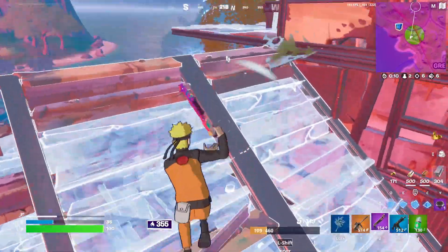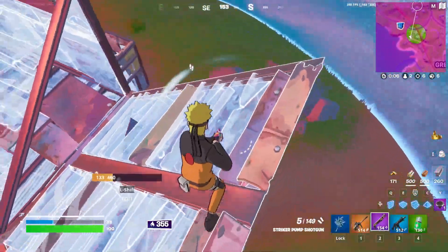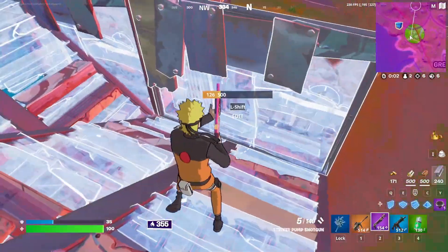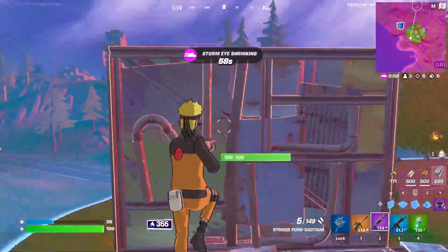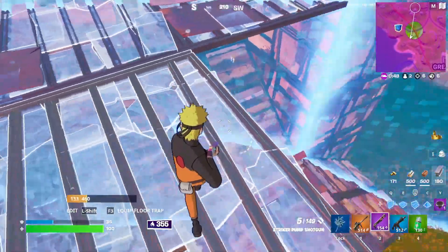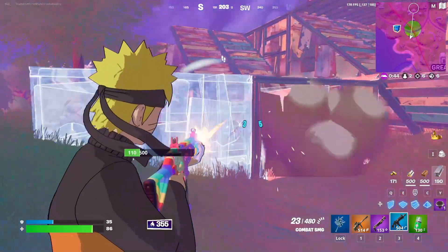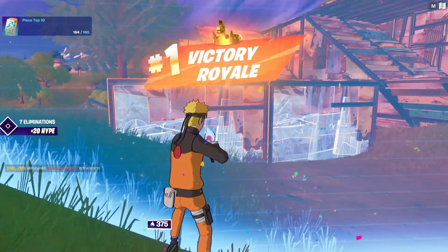I build a little bit higher and try to keep him underneath me as much as possible. I'm focusing on the visual sound of his footsteps, pointing my crosshairs to where I think he's going to come out from. The storm is now pushing us away from the base, so I build some floors to stay above him. I make the decision to jump down because the storm is pushing him out — take the shotgun, take the SMG, and he's gone. And that is how I win. Let's go!